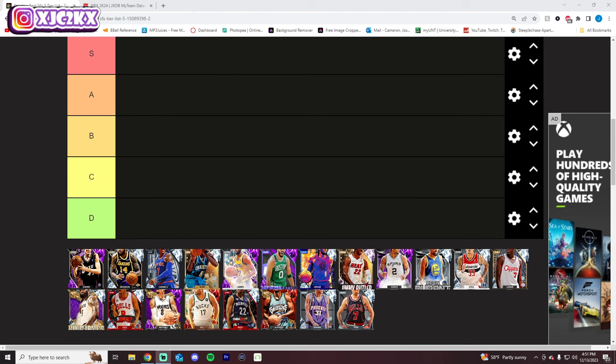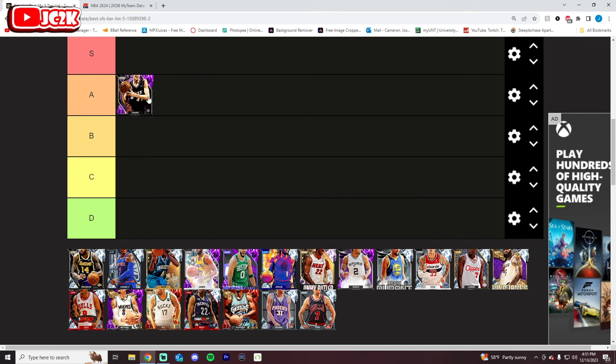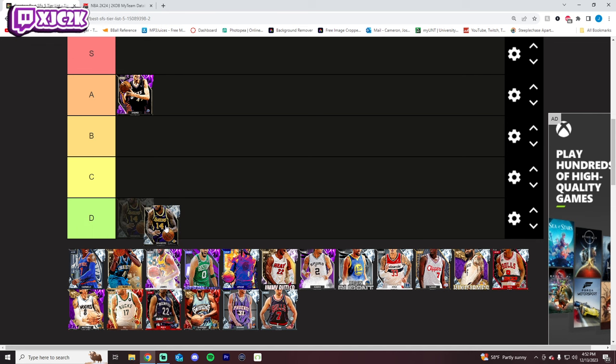Starting off with Andre Iguodala — I think he's still an A tier small forward because of how impactful he can be defensively. He's one of the very best defensive cards in the game: elite perimeter and interior lockdown defender. He's not an elite slasher and his release is fine — he'll green open but doesn't have special sigs or amazing shooting/playmaking badges. He's mainly a defensive card, but an absolutely incredible one.